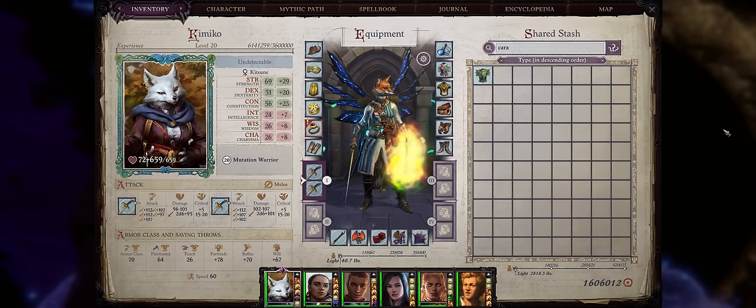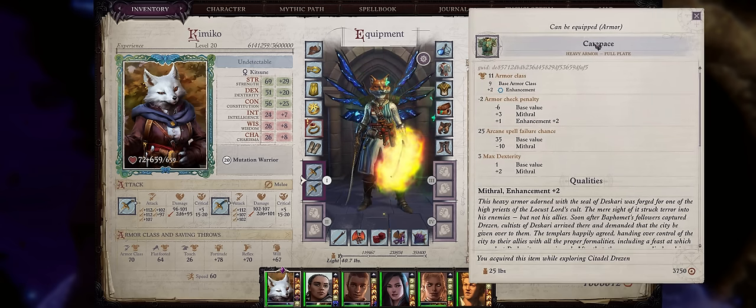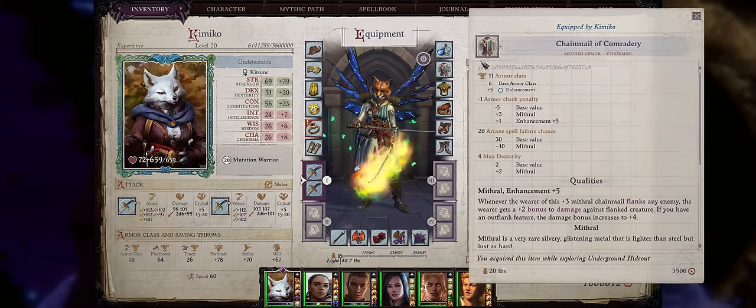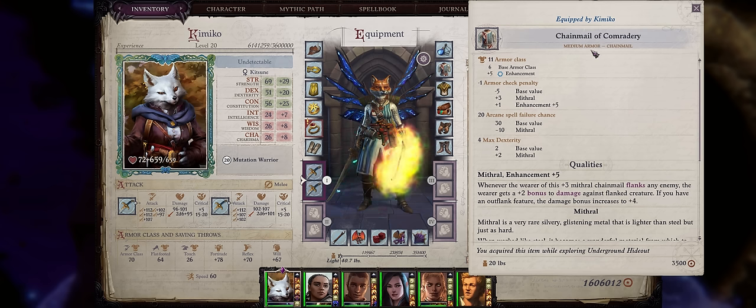Now let's cover some nice armors, starting with Carapace. Just like Lady Calandra's chain shirt, this is going to be without a doubt the first Mithral full plate you find in the game, by defeating Joran Vayne at the end of chapter 2. So if you want your heavy armor characters to have the best AC, be sure to go with a Mithral full plate. Speaking of Mithral, we have yet another amazing Mithral armor in chapter 2 — the Chainmail of Comradery, which is the ultimate armor choice for any character that is going to melee and doesn't really care about AC.